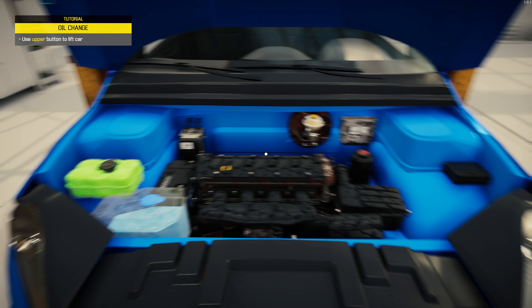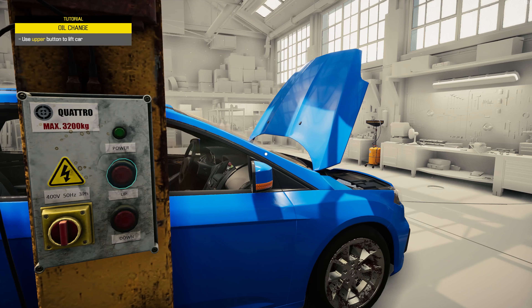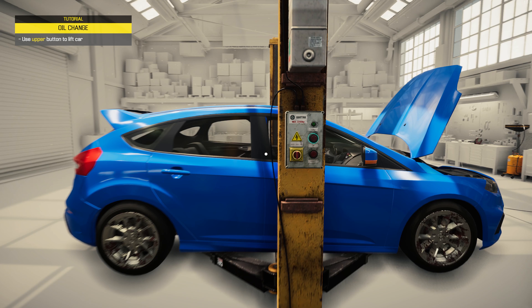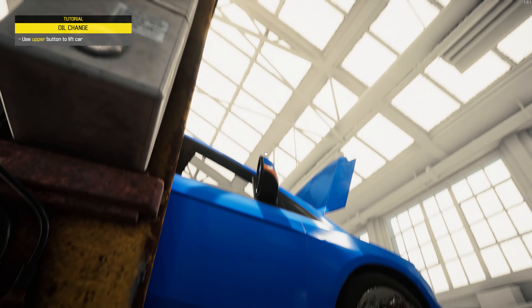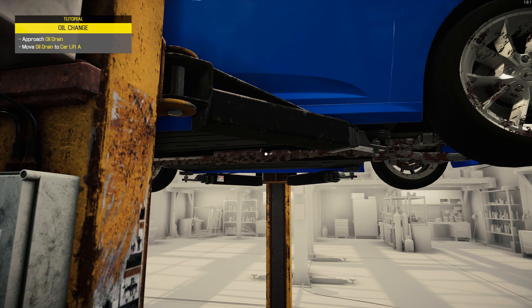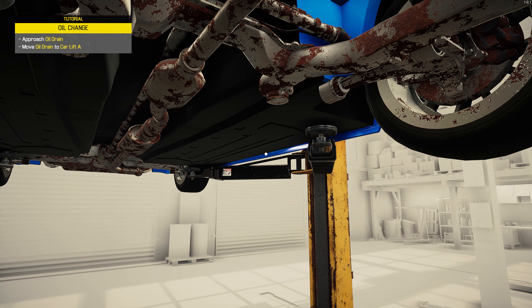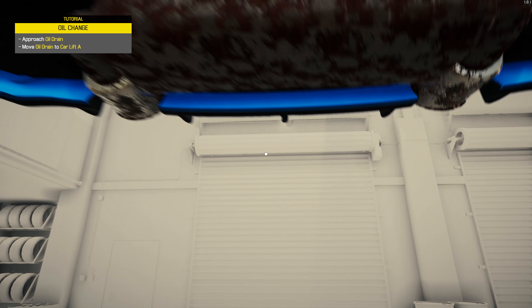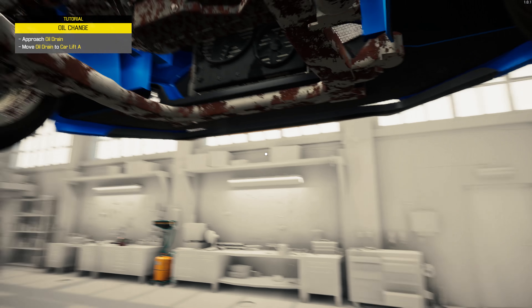Use the upper button to lift the car. Presumably that's on the — oh, should we shut this? Can I shut this? No, it doesn't want to shut. Who am I to argue? Approach oil drain. As you can tell, I'm not a natural-born car mechanic, because when you drive them for a living they're normally pretty new. You don't need to take them apart.